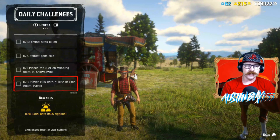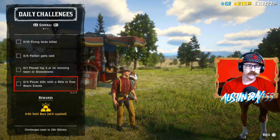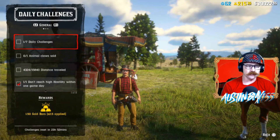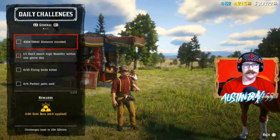And then Player Kills with a Rifle in Free Room Events — those are the random Free Room Events, so make sure you're jumping in those when they pop up on your screen while you're in Free Roam. Get some Rifle Kills. Not too bad to make yourself some gold today. Definitely go check all these out — pretty dang easy.